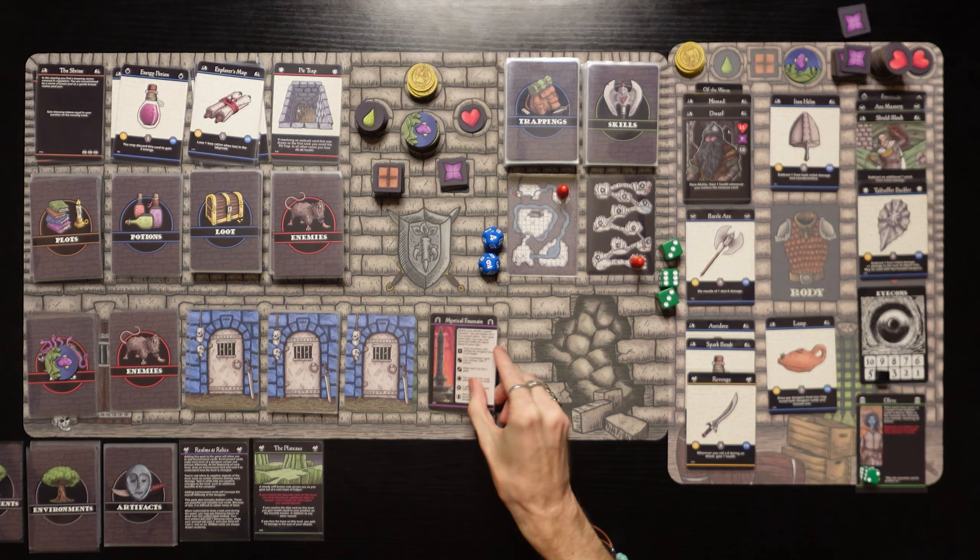I'm going to spend one gold to purchase the rations here, but actually we're only missing one energy so we'll just hang on to the rations. We can hold one more item — we'll also buy the ice shard potion. Why not? And then the merchant can keep the undeath potion. Moving on from the merchant. I love seeing the merchant — that's amazing.